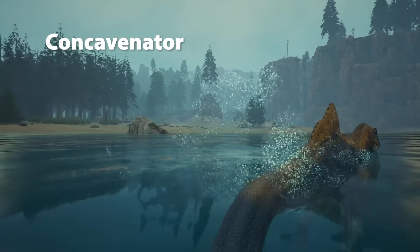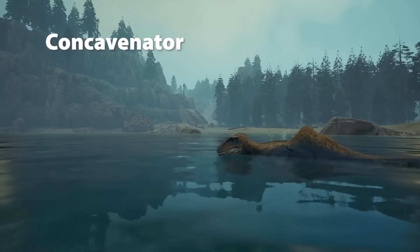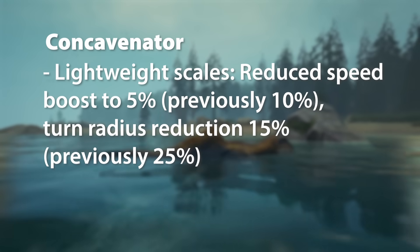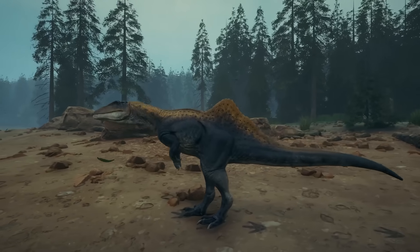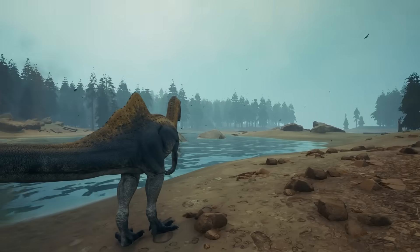For Concavenator, when it comes to Lightweight Scales, this has been changed, and this has been changed across the board for Lightweight Scales on a lot of dinosaurs. They've reduced the speed boost to 5%, previously 10%, and the turn radius reduction to 15%, previously 25%. This is something that's in line with a lot of other dinosaurs, and you'll start to see this get repeated a lot.